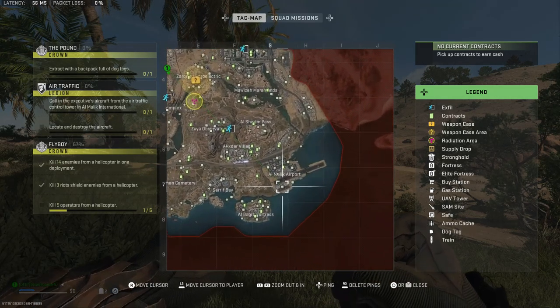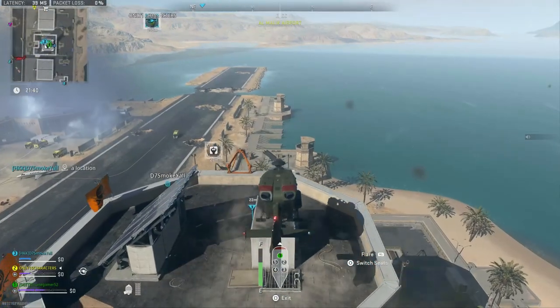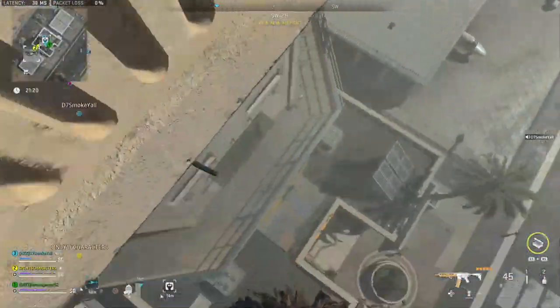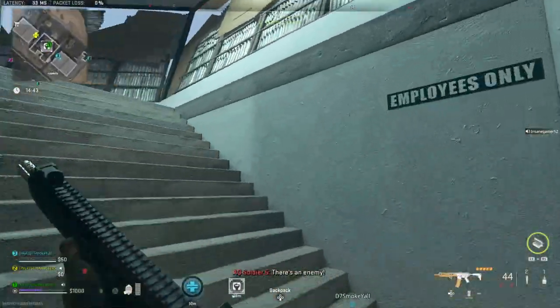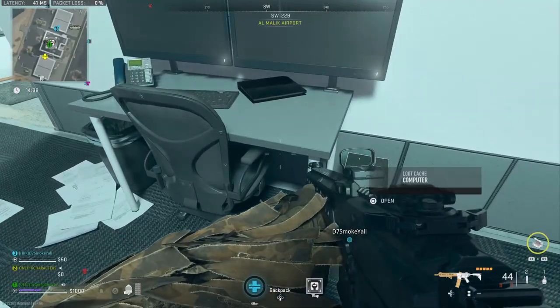First up is the control tower, which is right here on the southwest side of Al-Malik Airport. You need to place the thumb drive on the top floor of the building, so you want to land on the roof. Then drop down one level and use your key to unlock either of the doors and go up the stairs to the top level. Plant the hacked thumb drive in this computer right at the top of the stairs.